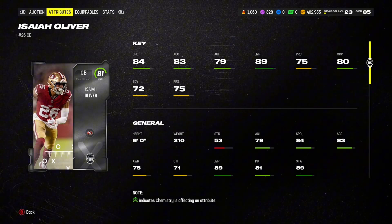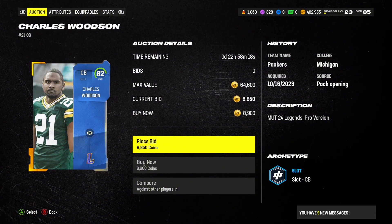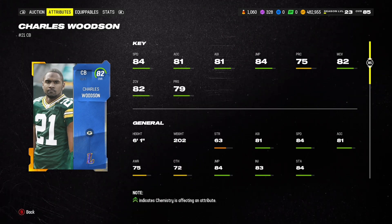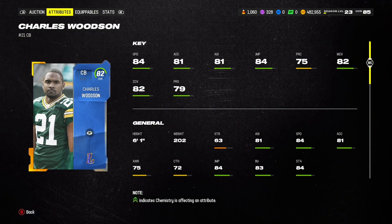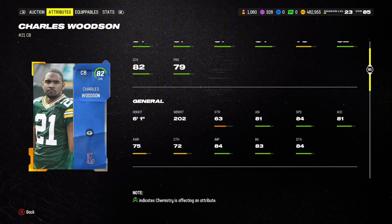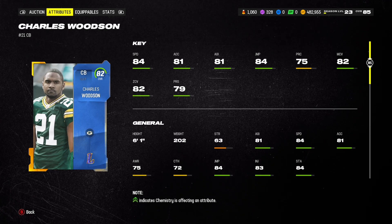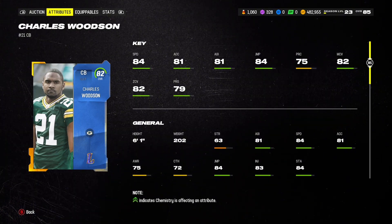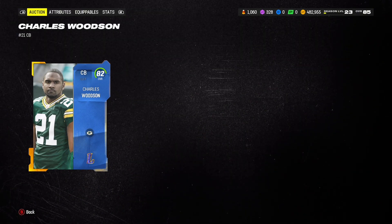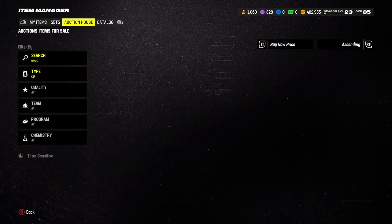If you're running zone coverage, JC Horn's great for you. If you're running man coverage, Isaiah Oliver is your guy. Moving on — Charles Woodson at about 8,000 coins, 82 overall. This is a legend; he obviously has a better card, but his 82 card is not bad — 84 speed, 82 zone, 82 man, so he's pretty solid for both aspects. He comes in at 6'0, and again mostly in the green stats. Whether you run zone or man, this is the perfect budget beast corner for your team.